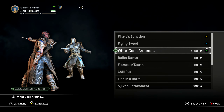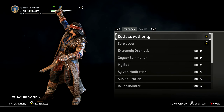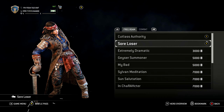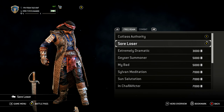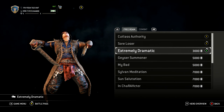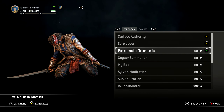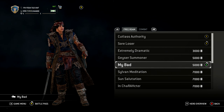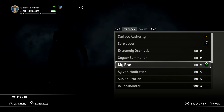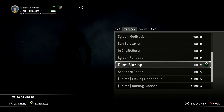For emotes: Cutlass Authority is simple. Sore Loser — we always have to have a loser one, extremely dramatic. Another lost one. Accidental Discharge — an accidental discharge! Guns Blazing — boom boom boom boom, that's cool.